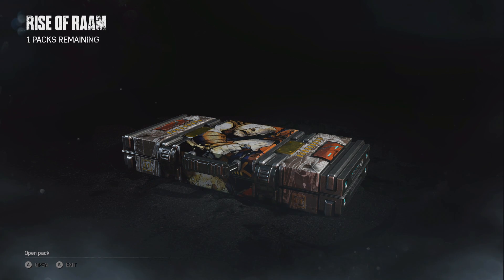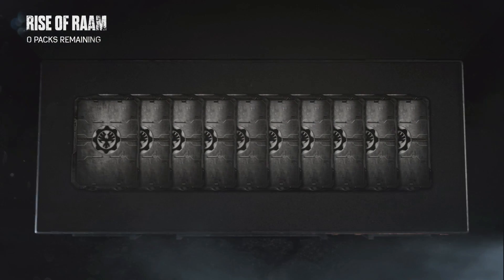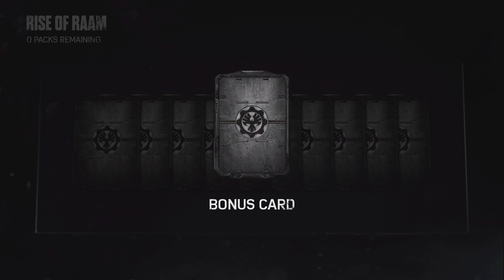Rise of Rom — I really love how they have the image of Rom on here. If you guys haven't noticed, in the comic book there's a part where he jumps and stabs a downed enemy in the head, and that's basically what's on this pack right here, which is pretty cool.